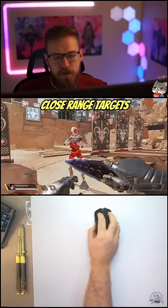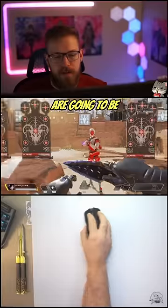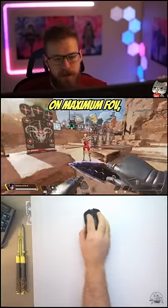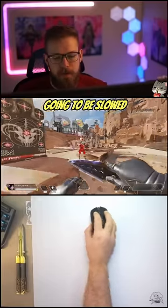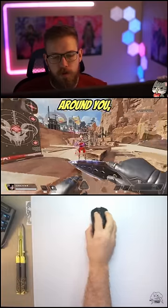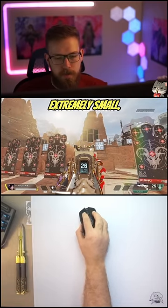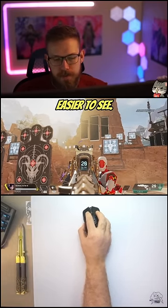On minimum FOV, close range targets are going to be larger but their movements are going to be faster, making close range combat a lot more chaotic and hard to keep up with. On maximum FOV, these same fights are going to be slowed down a lot more — you can see more around you, keeping you from getting tunnel vision. On max FOV this target is extremely small, but on minimum FOV it's much easier to see.